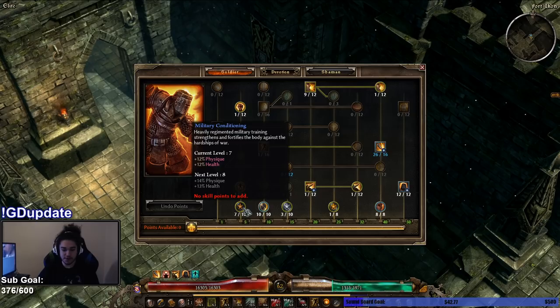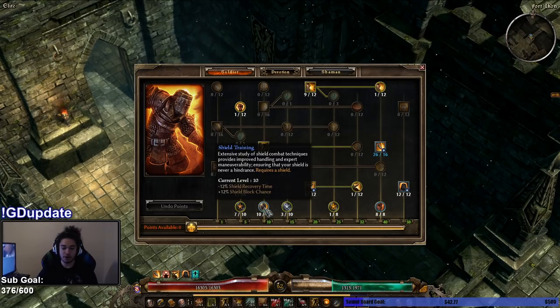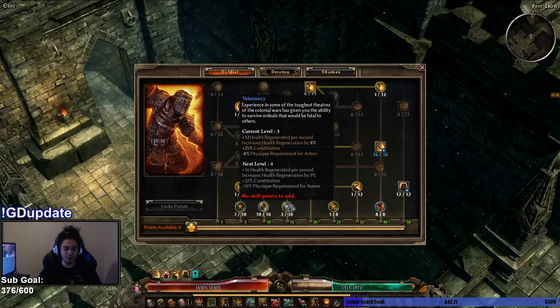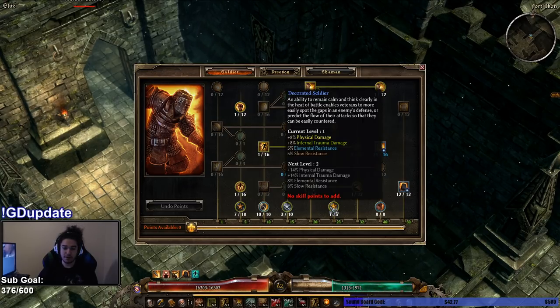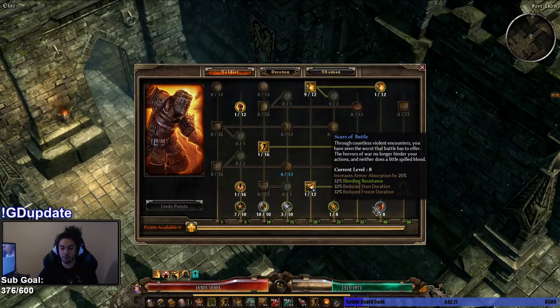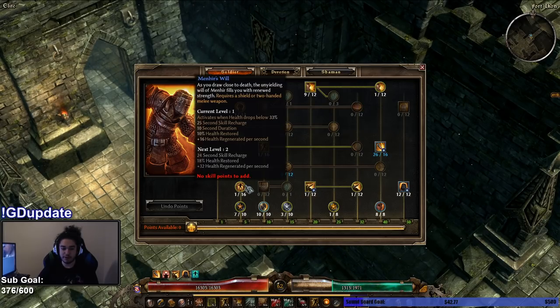For Soldier, this is where most of the big points go. Military Conditioning — I'll max it, but why am I not maxing it? Because it gives Physique and Physique gives Defensive Ability. Shield Training, max — it's basically your block chance and block time. Veteracy is really good; I put two points in because the life regen was scaling by 2-3%, giving flat regen and percent regen. Decorated Soldier is good for the res. Armor Absorption is super insane, which is mainly why I got Scars of Battle. I went one point into Menhir's Will because nothing is really reducing my health right now, but it's a second wind that gives percentage of max health heal and flat regen.